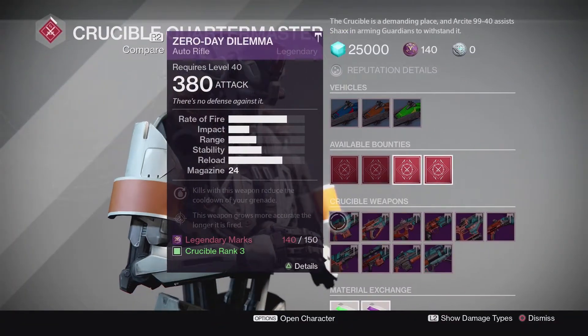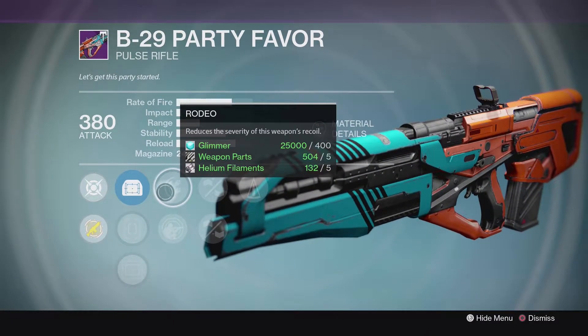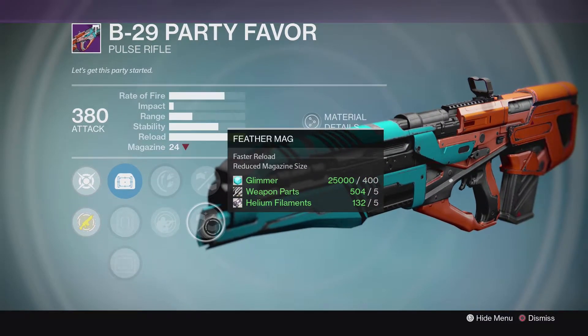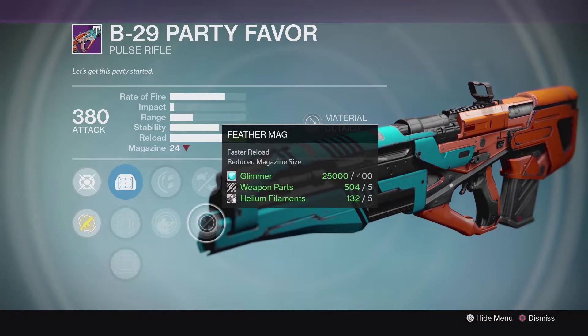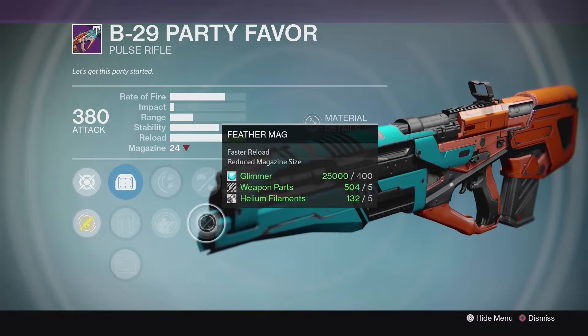For the Crucible Quartermaster, the BB-29 Party Favor roll isn't bad. You're going to have Rodeo, Smallbore, and Counterbalance, or your other choice is Feathermatic. The only downside is both these things reduce your magazine size, so if you're going to go with this gun, you're definitely going to be comfortable with a smaller magazine size.